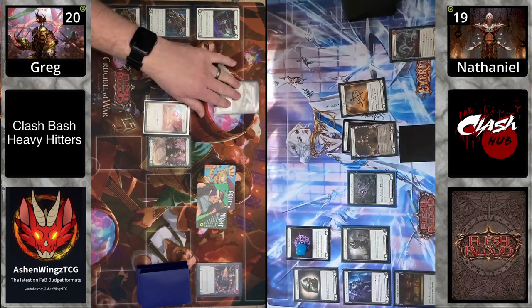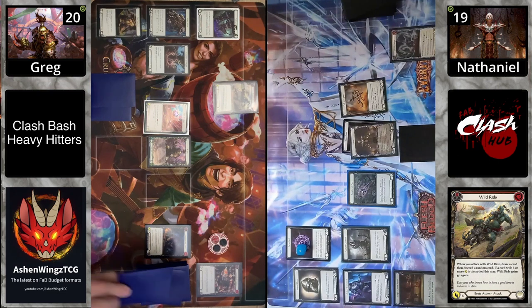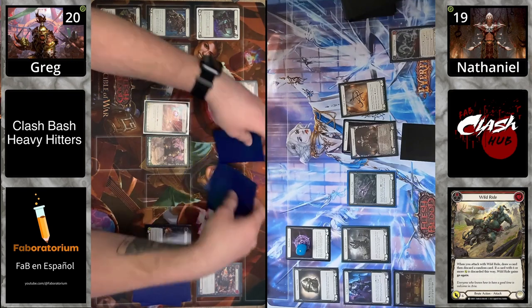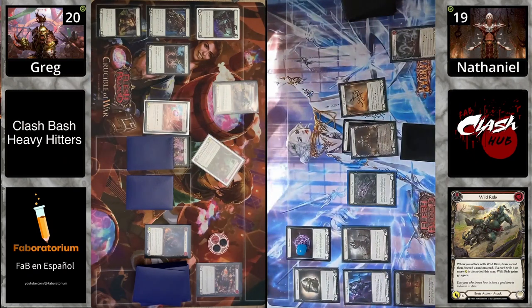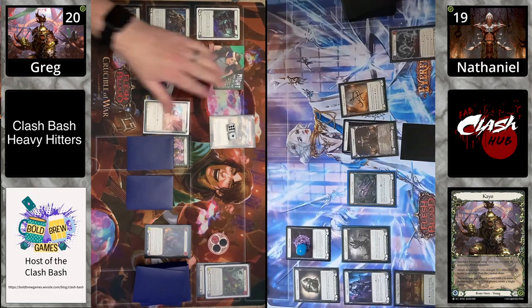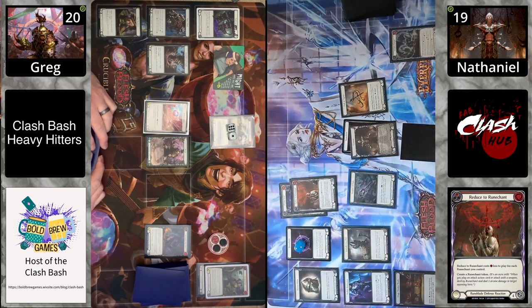Kao gets a Might and an Agility token and comes in with a Wild Ride — a seven with Go Again. You still have to do the Wild Ride ability: draw a card, randomly discard a card. Players roll for it, and a red Savage Beast gets discarded. That's seven with double Go Again, which doesn't stack, but it's still great. Kao's ability says the first time a six-or-more-power card is discarded on your turn, create a Might token — so that's important for next turn.